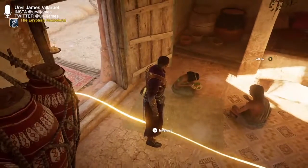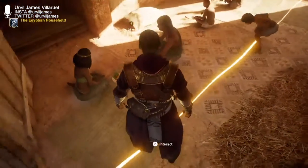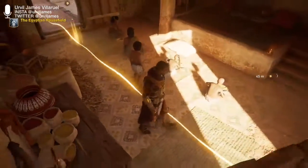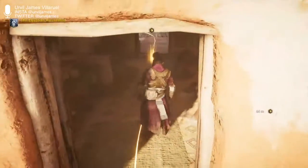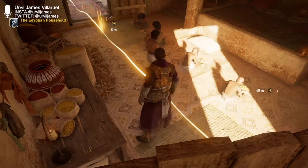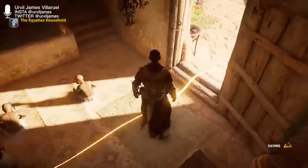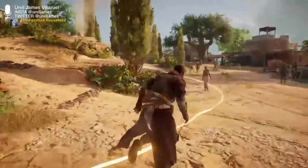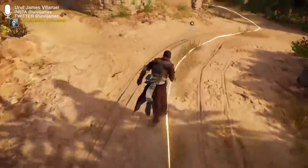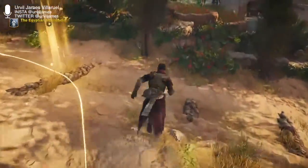Marriages were a social contract rather than a religious construct. Family was vitally important to ancient Egyptians, and children were considered a blessing from the gods. The father, mother, and their children were the nucleus of the family, with cohabitation sometimes extending to mothers-in-law, sisters, aunts, and sisters-in-law. It's interesting — a contractual, societal obligation, not religious. That's a very objective perspective.